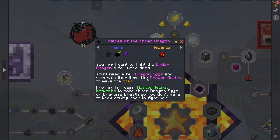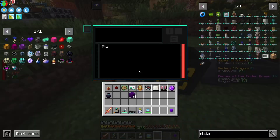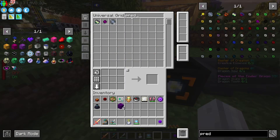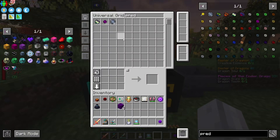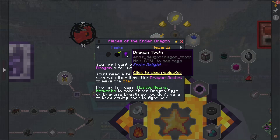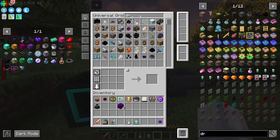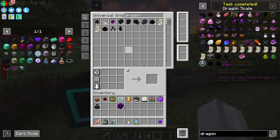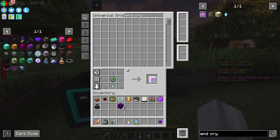You might want to fight the Ender Dragon a few more times. You'll need a few Dragon Eggs and several other items like Dragon Scales to make the star. Pro tip: try using Hostile Neural Networks to make either Dragon Eggs or Dragon's Breath so you don't have to keep coming back to fight it. In the last episode you may have seen our data model for the Dragon was broken — it appears to be fixed. That was a bug, so we can just put this back. That should mean the predictions are fixed as well. Ender Dragon predictions — cool. So we need Dragon Tooth and Dragon Scale. Dragon Scale I think we've got. Dragon Tooth — I mean, I'm guessing it just drops, right? We can grab out a Dragon Scale — so that quest is done. And the Dragon Tooth — I don't know. I think we're just going to have to jump back in there and fight it. That's going to need some end crystals — grab some of those.